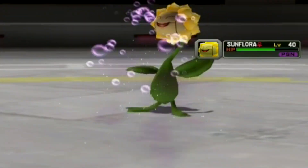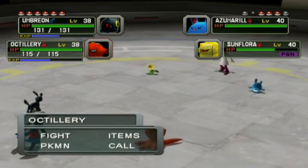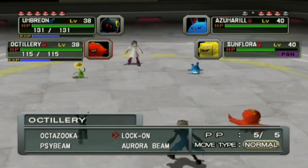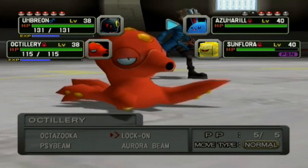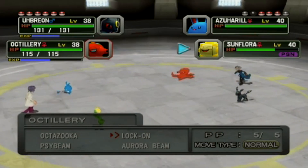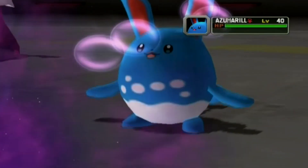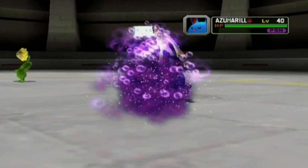I'm going to have Umbreon use Toxic on the Azumarill since it's a beefy pokemon. We also have Lock-On — it's like a delayed Faint Attack that makes our next move definitely hit. Since I don't really have anything to hit Azumarill with from Octillery, we'll use Lock-On then follow up with Aurora Beam. I'm putting actual strategy into this. Azumarill goes down — I'm so happy this is going by so quickly!